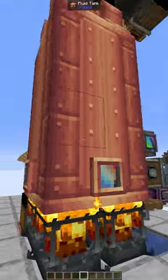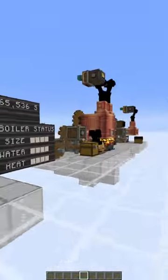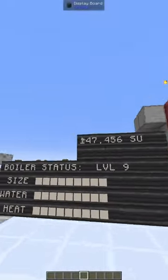Now moving on to the level four boilers. These are the biggest that you can fit in a two by two space. They're four blocks tall, they require four blaze burners, and a little bit more water than the smaller ones.